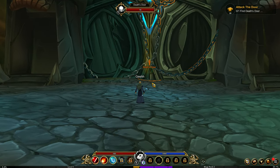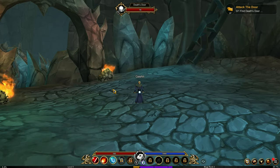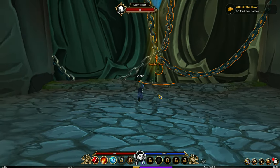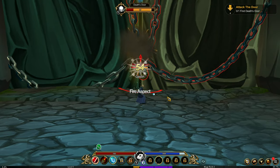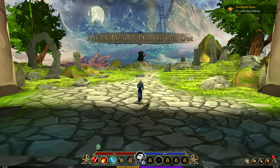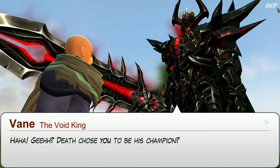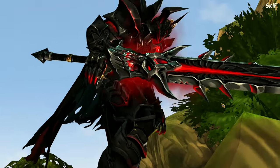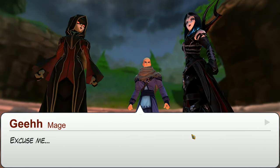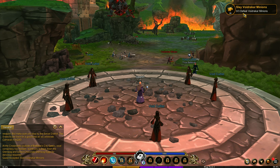For a game that's about 150 megabytes, this looks decent. I played a lot of MMORPGs and most of them are about 5 gigabytes, 10 gigabytes, and they still look like crap. I think this game is about 130 plus MB. We need to attack the death's door - Fireball it up. And the door is opened. I think we need to fight this guy and he's gonna beat us. He's trying to look cool over there - and he still smashed me. And there's a summoner over here. I think this is the first area, and our first quest is to slay void Rakkar minions.